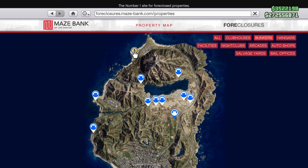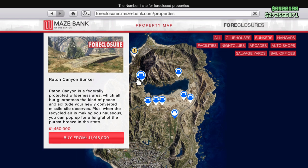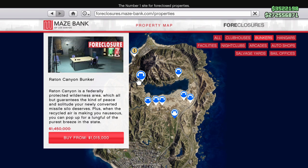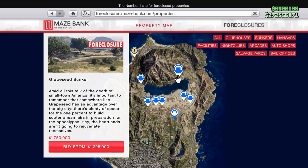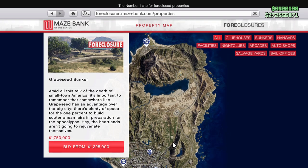If you have the Criminal Enterprises starter pack, you will have the one at Paleto Forest for free, which I recommend staying away from. There's also one at Rattan Canyon — $1.4 million normally, currently $1,015,000 at 30% off. I'd stay away from that one too. Also stay away from Grapeseed, normally $1.7 million, currently $1.2 million. They're in awful locations.